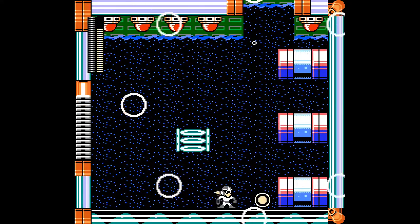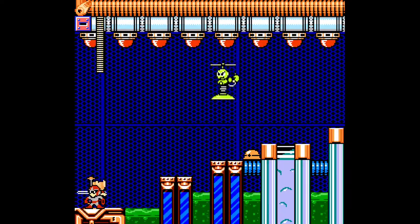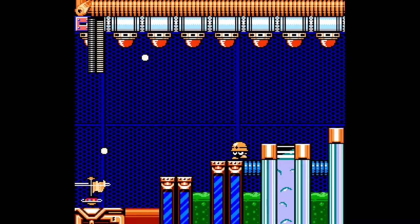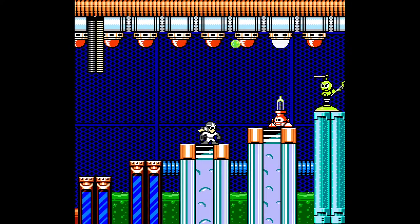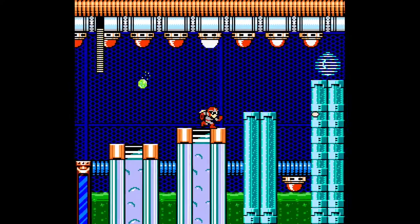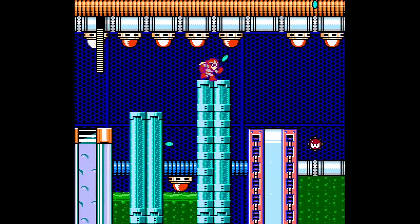And done. We got the Bubble Lead for defeating him — nice. Oh wait, we switched to Protoman as well! I didn't notice that until now. Do we take double damage now? Yeah, I'm pretty sure we do. Okay, so it's definitely gonna get a bit harder now then.